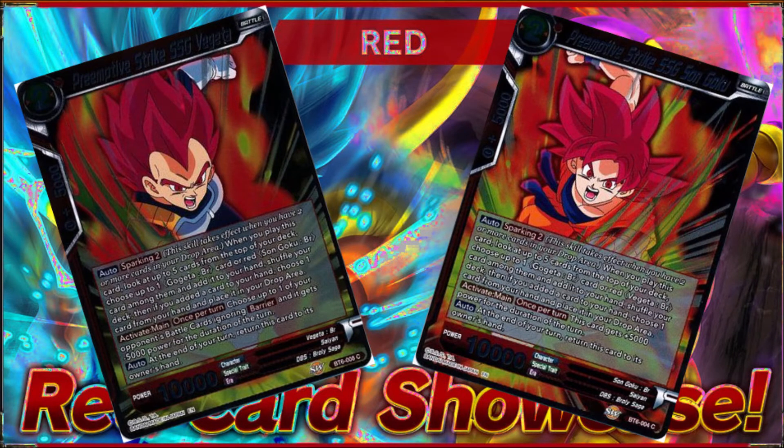Turn two, you'd go into Preemptive Strike Goku or Vegeta. They both had the same sparking ability, which let you look at the top five cards of your deck, add a Gogeta or a Goku/Vegeta to your hand, then shuffle your deck — dropping a card to the drop area. Depending on whether you played Goku or Vegeta, you either got plus 5,000 power for the Goku, or the Vegeta allowed you to add minus 5,000 power to one of your opponent's battle cards ignoring barrier. Something about the art on these cards is fantastic — especially the Goku Super Saiyan God, which just looks absolutely amazing.